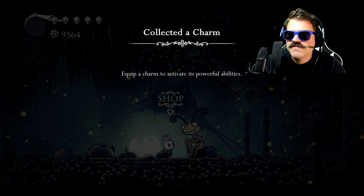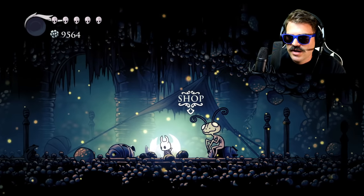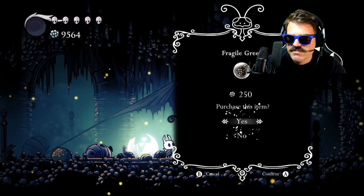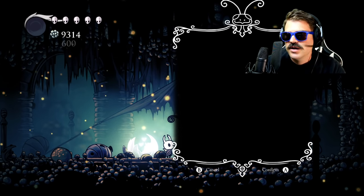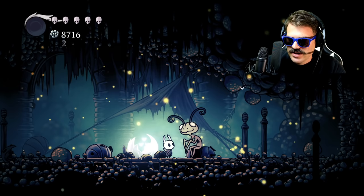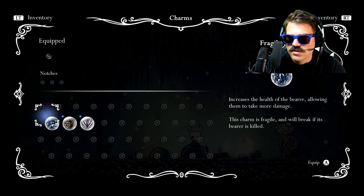Just so you know, if you do happen to die with one of these charms equipped and you need to get them fixed, all you have to do is come back to the Leg Eater to get it repaired. It's just that simple.